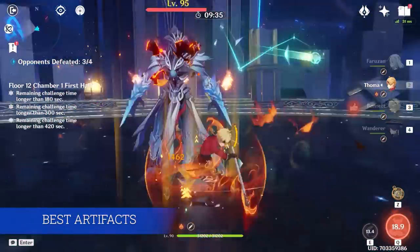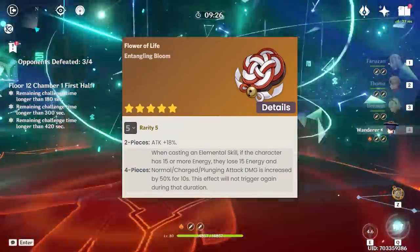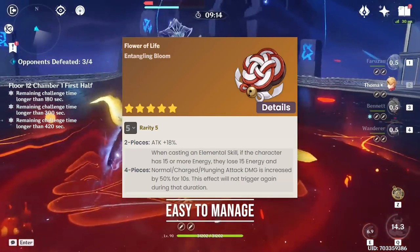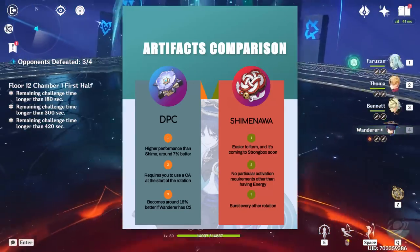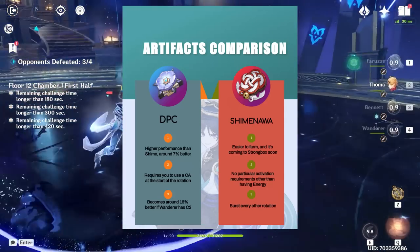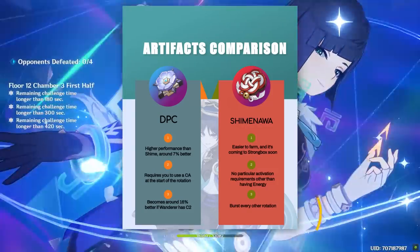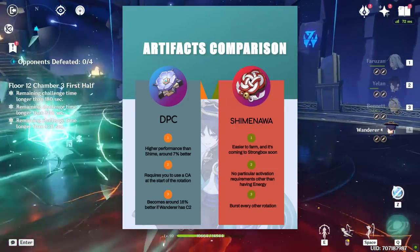Talking about artifacts, the reason people like Shimenawa on Wanderer is twofold: it's easier to farm alongside the Emblem of Severed Fate set, and Wanderer's burst is not that impressive at constellation 0, making the energy penalty easier to accept. Still, the Chronicle artifact set is what you should go for to maximize his potential. It requires a charge attack at the start of Wanderer's window, which can be annoying, but it's a considerable damage gain over Shimenawa at equal stats — especially if your Wanderer's burst is amplified by his constellation 2, which is not uncommon if you have Farozan's constellation 6. Chronicle is definitely his best option, but Shimenawa can be a solid replacement based on the situation.